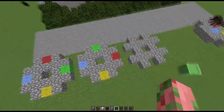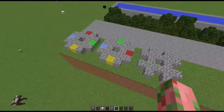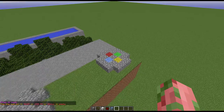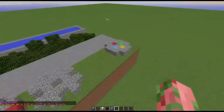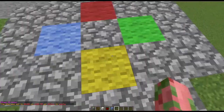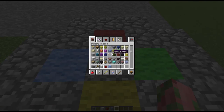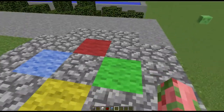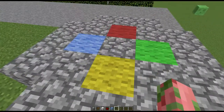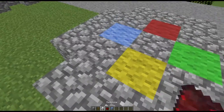If the order of colours is changed — say, green, red, blue, and yellow — it will not teleport to the same waypoint. The order must be exact. You can use almost any kind of block except maybe cobblestone. Coloured wool is probably easiest because there are so many different ones, so it's pretty easy to find.